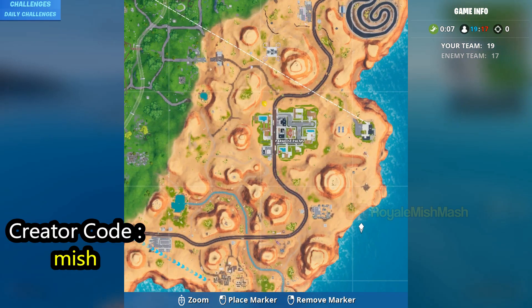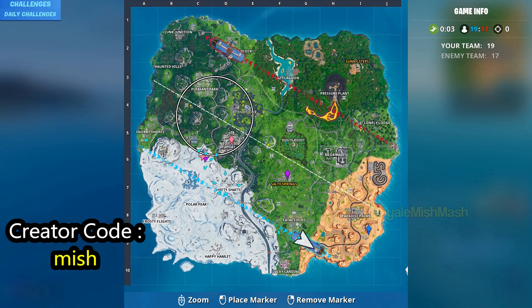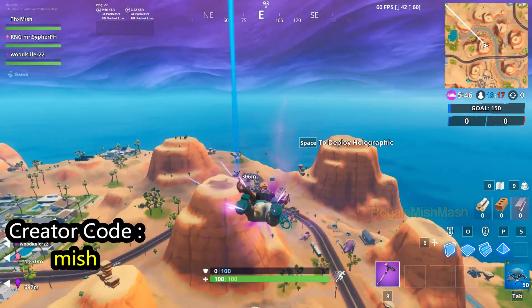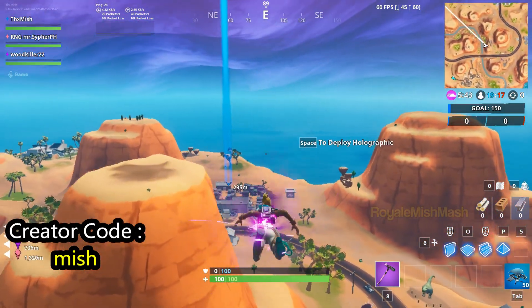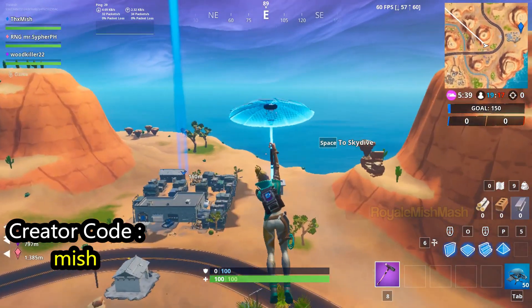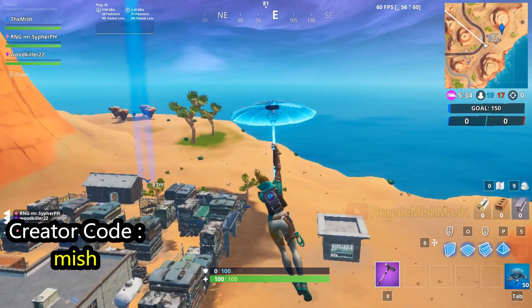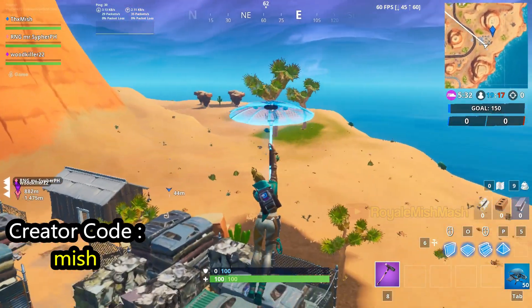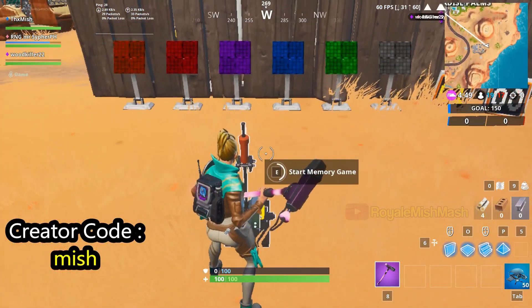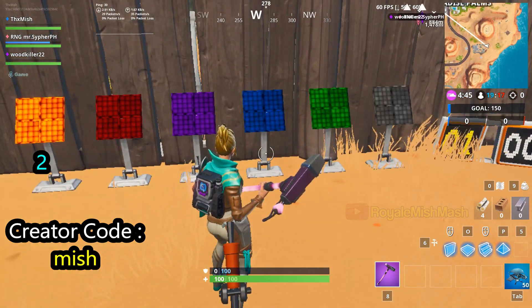First, go to this location near paradise bombs. This is the pattern match puzzle — press E to activate the game, then follow the exact pattern.